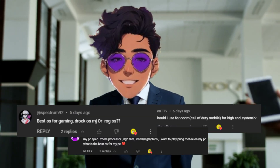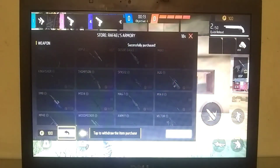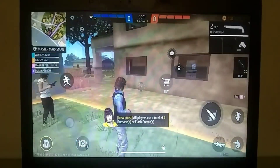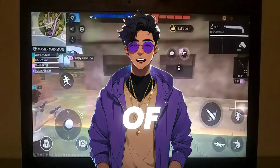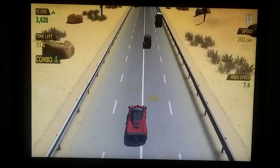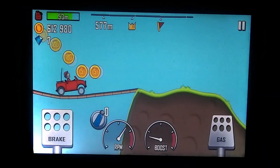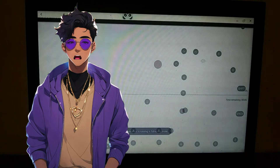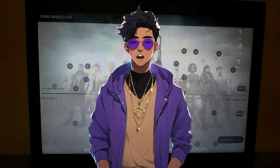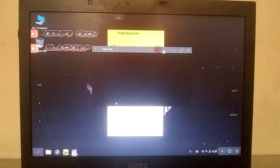Whenever someone asks me which is the best Android OS, I always say Biometrics OS. This is because it is the only operating system that gives me around 35-40 FPS in Free Fire with just 2GB of RAM. I tried many games on this operating system along with Free Fire, and almost all of them provided optimal performance. Additionally, this Android OS provides you with Panda Gamepad Pro, which is a paid key mapping software. As for the system requirement, you need at least 2GB of RAM to install this operating system. However, if you have an AMD processor, this OS might not work for you.